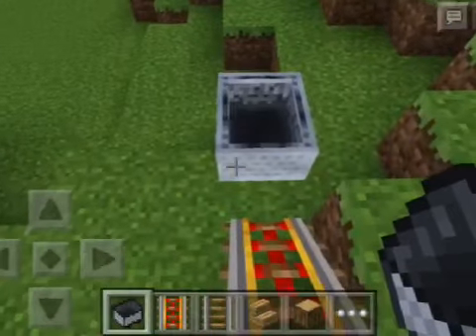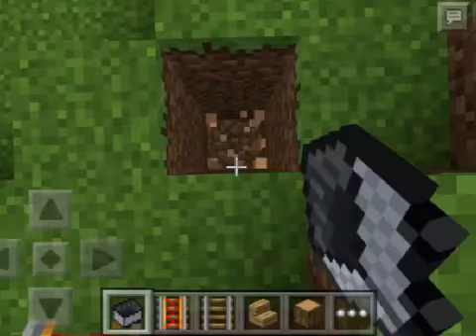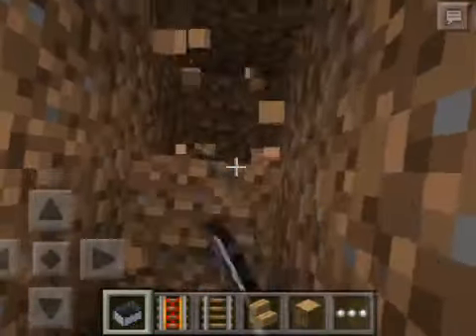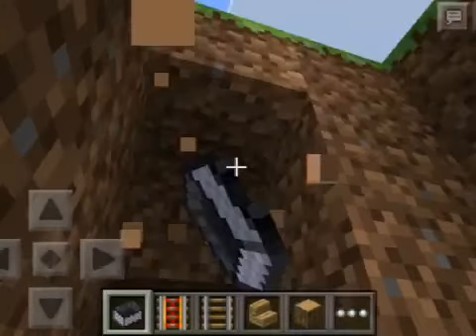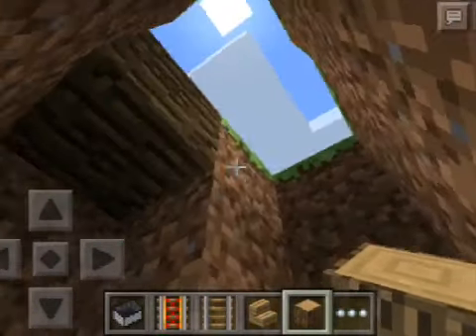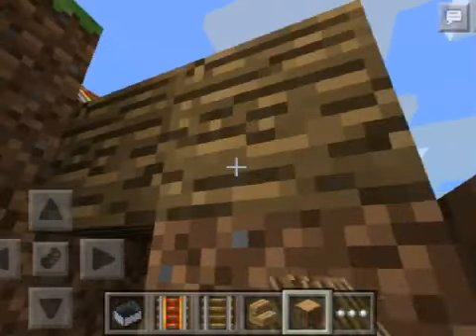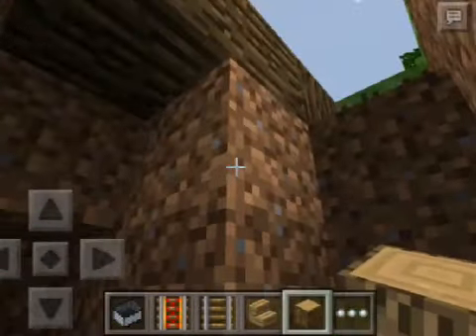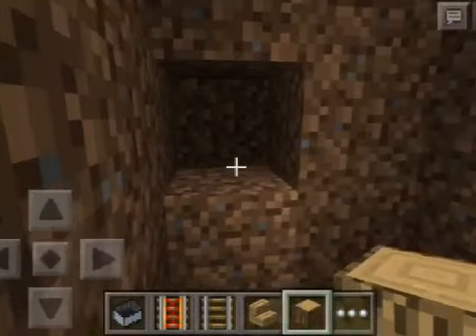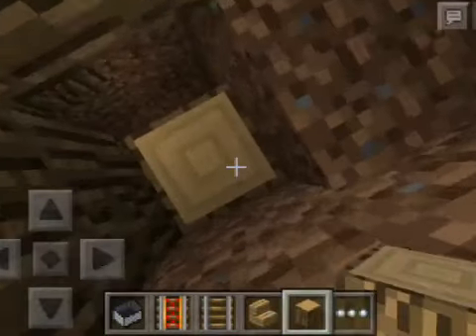I know that it lands either there or there, so you go to the block beside it and build down, then break all the blocks under where the mine cart will be dropping. You might even want to mark where it's going to stop if you want to be a little fancy. Just break it here and then build back up right here so they don't suspect anything.